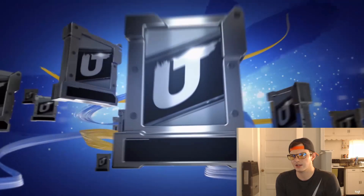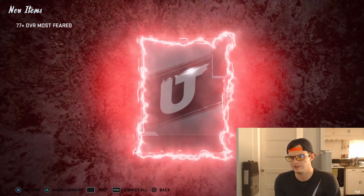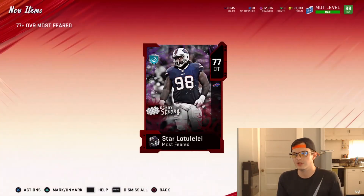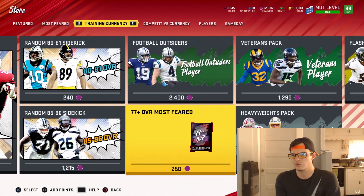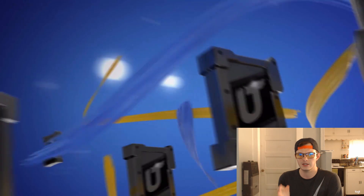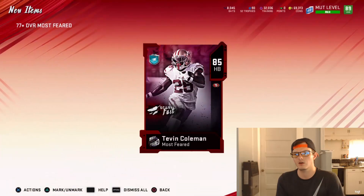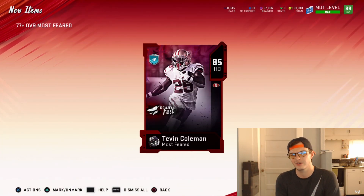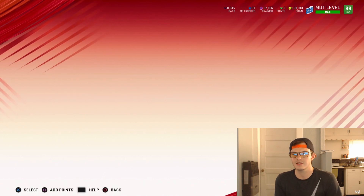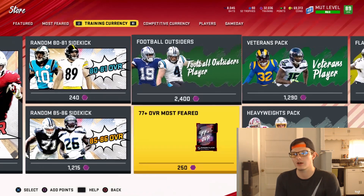I've only seen the wings like once or twice and I haven't seen the 92, so hopefully we can get some fire pulls out of here. I'm really just hoping for like some 85s too, because what I want to do is get enough to get the players for the Ray Lewis set. I'm gonna do the Ray Lewis, and then I think I'm going to quick sell the cards. An 85 Tevin Coleman — that is huge, that is really good.